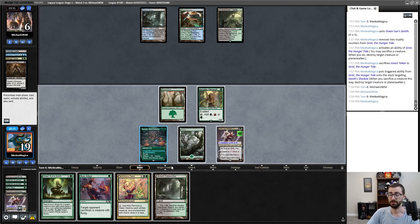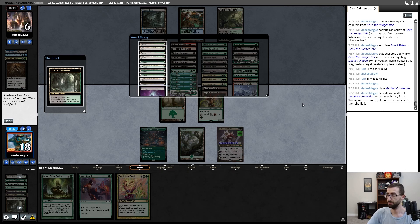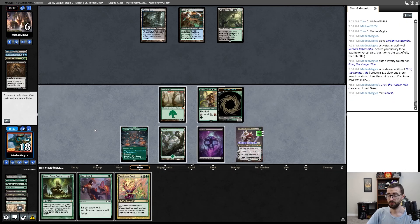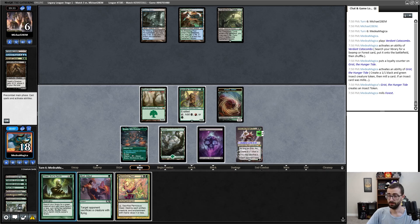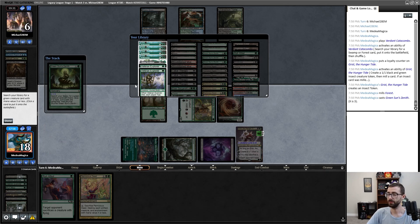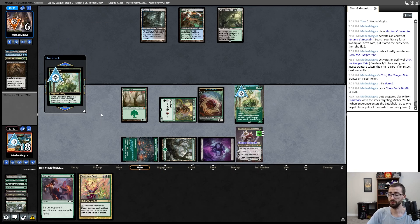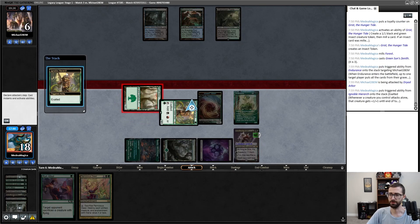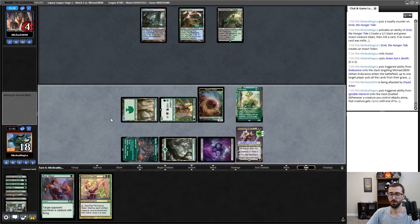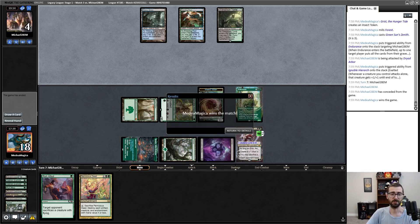I would like more persistent mana — it's possible I have to use Pernicious Deed to clear out some stuff. Hey, it's more persistent mana. I'm gonna go ahead and fetch, always wanting a basic Swamp here. Always plussing with Grist. I'm always casting Green Sun's Zenith for some amount. I'll just go ahead and Endurance here — clear my opponent's graveyard — and we'll attack for a third of their life total. They are at four facing down lethal next turn and I have two removal spells. Hey, we are on the scoreboard!